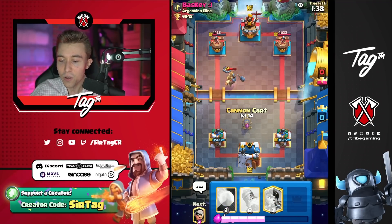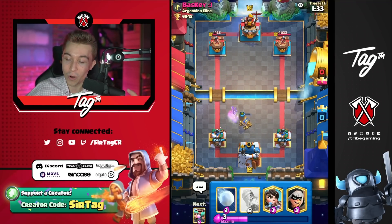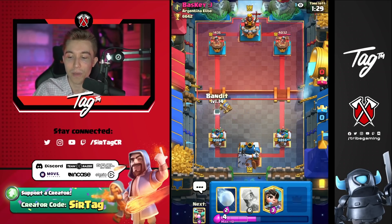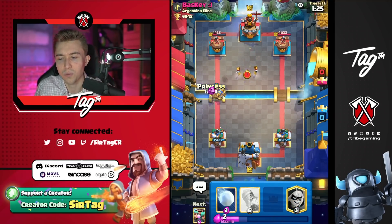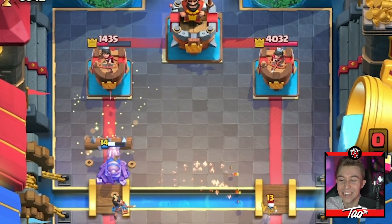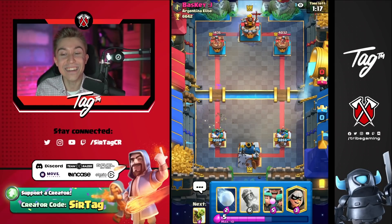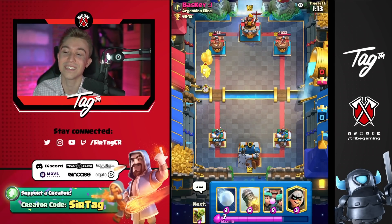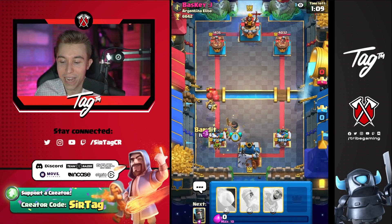I definitely wish the bandit was able to snipe that and not take the damage from the prince. If we had that situation, I would have cycled the princess and then got a bandit down and been fine. But the cannon cart is not the worst thing in the world because it doesn't cross the river here for whatever reason. This guy is getting cheesed so hard — I'm going to do it to him again. He hasn't learned his lesson. He still logs the princess. This is going to be painful.